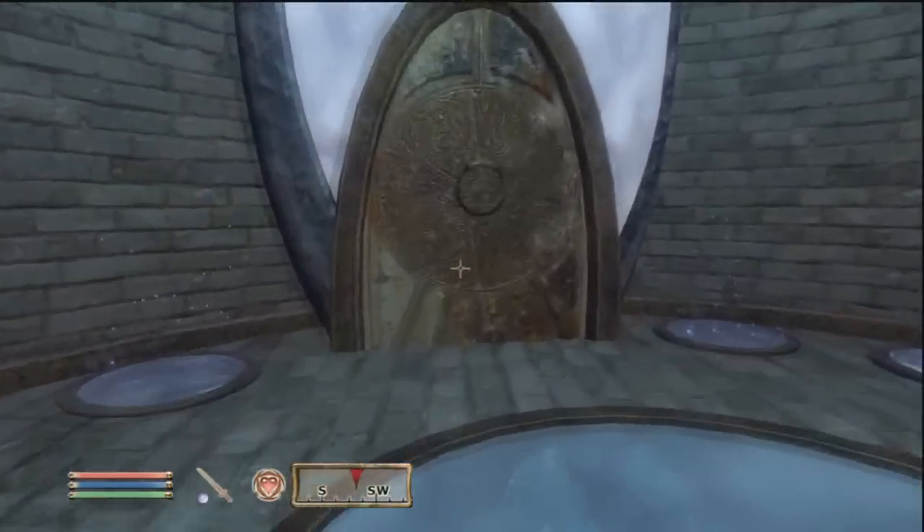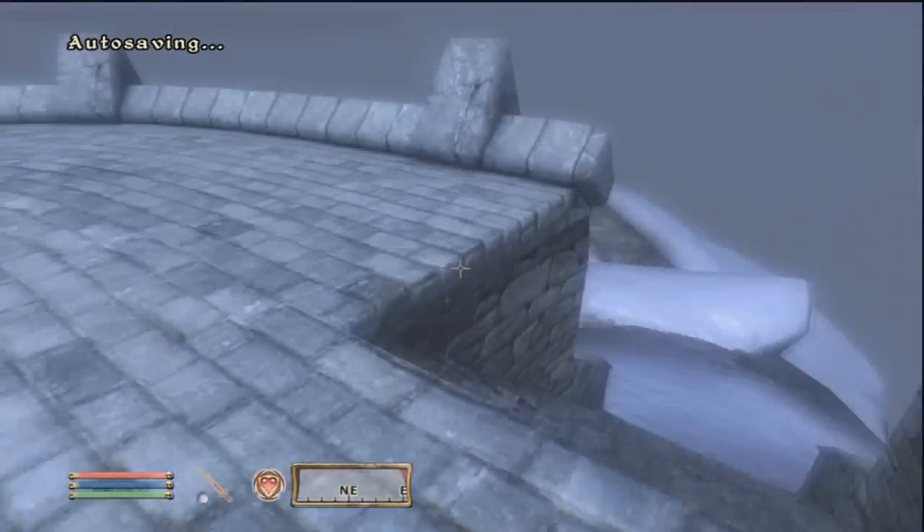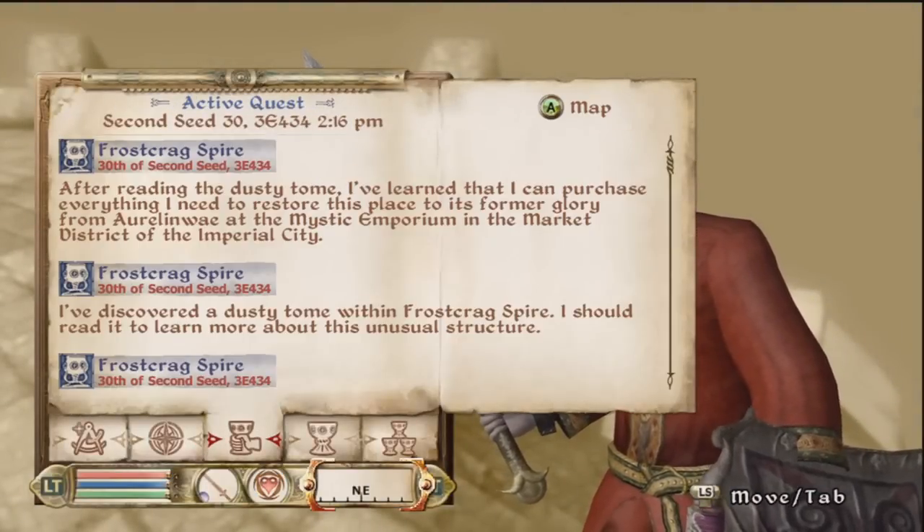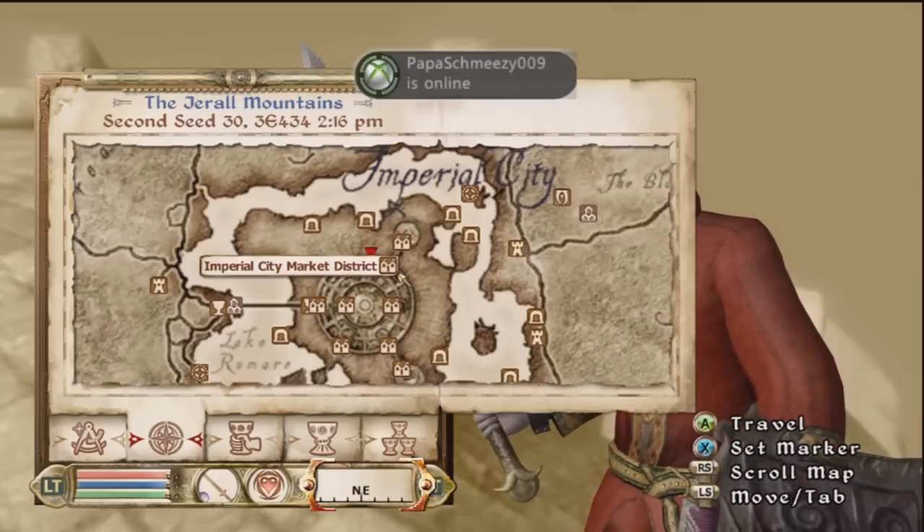I'll do that later. Right now I'm going to run and buy everything I need from What's-Her-Name. Imperial Market.